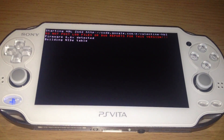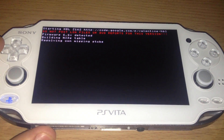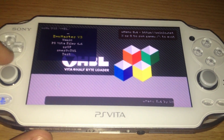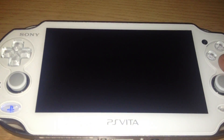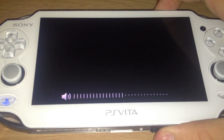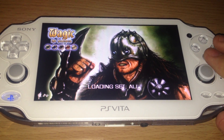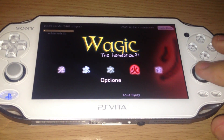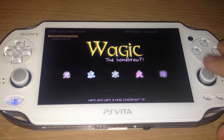And there we go. First I'm showing that homebrew is running — let's just use Wagic for this. Let's enable sound. You can see that the homebrew is running without any problems.